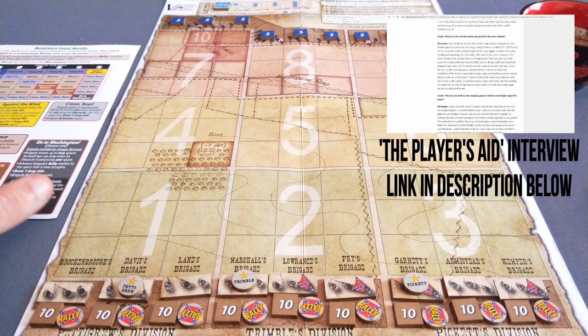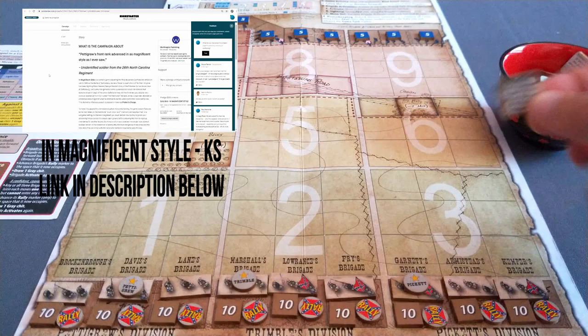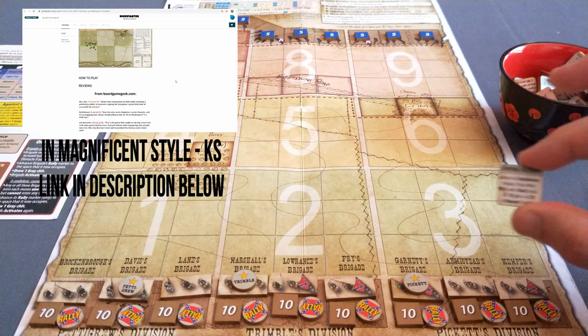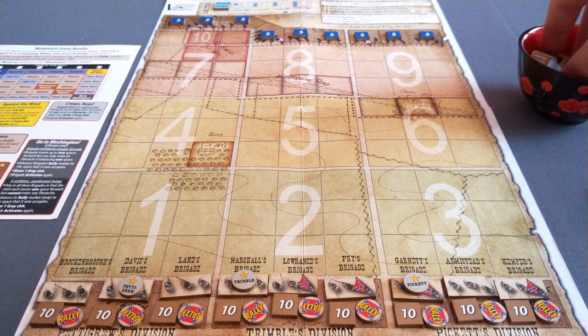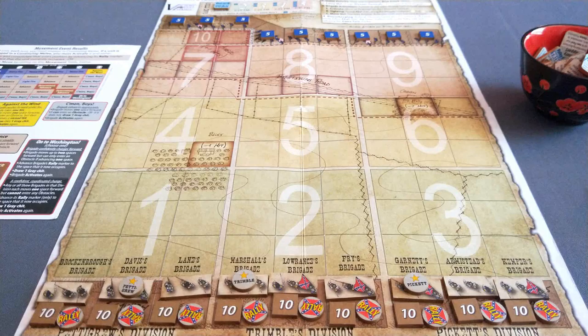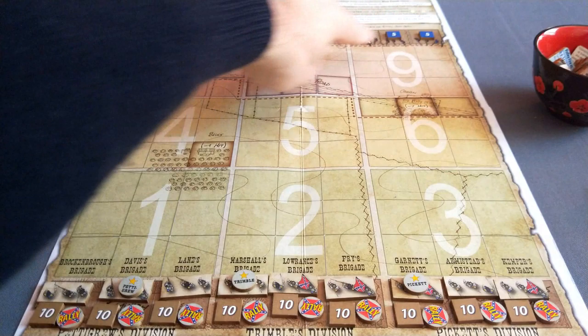Basically, some of the main changes are: Herman is changing this chit draw system to a card draw system, so you just draw a card from the top of the deck. This will change things because you'll have a lot more detail on those cards - sometimes I do need to check the rules for these chits. Also, when chits are drawn they go back in the cup, but with a card draw system the card goes into a discard pile, and when you draw the reshuffle card you shuffle those cards altogether. This means you'll probably get more diversity of events - sometimes I accidentally draw a chit, put it back in, and draw it again shortly thereafter. This minimises the chances of that happening.